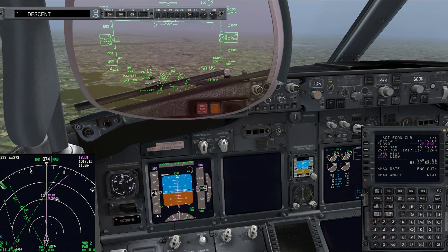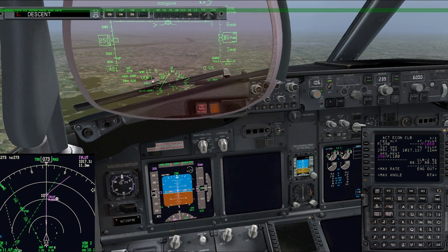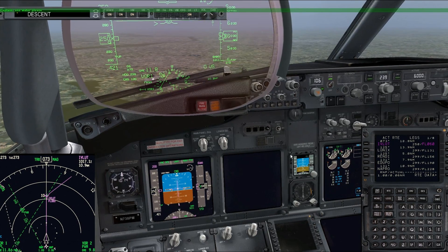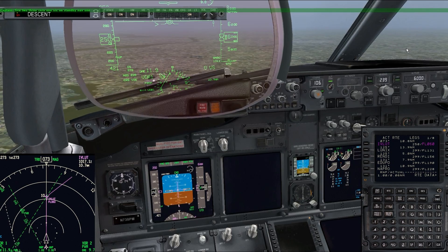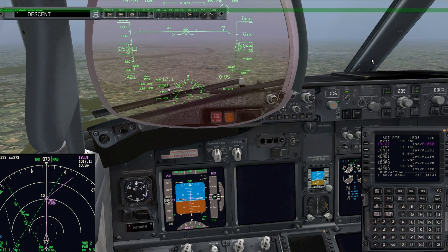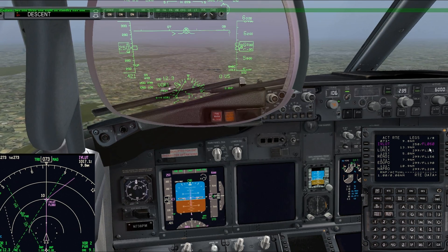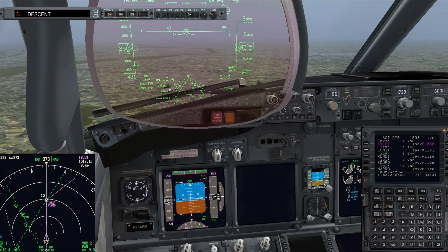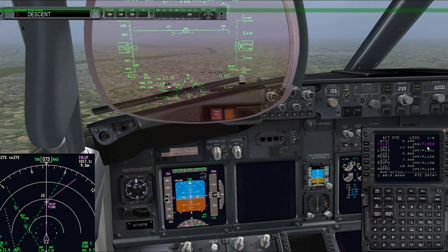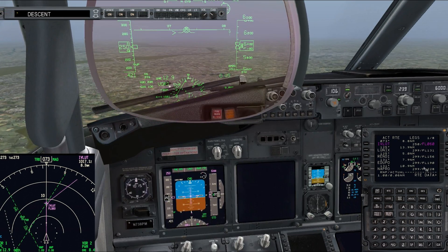IVLUT - India Victor Lima Uniform Tango. Just before we get there, we're going to presume we've got clearance and start climbing up to flight level 230. I want to show you what that does. In the previous flight to Amsterdam, you saw me use altitude intervene on the MCP to set an altitude and climb to it. I want to show you what that does to the legs down here. Currently we have an altitude restriction of 6,000 feet at that waypoint. If we get ATC clearance early and climb early using altitude intervene, this recalculates all the altitudes at the various waypoints based on what we just did, which is really pretty awesome.